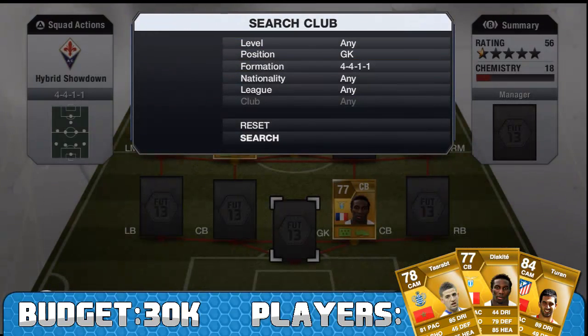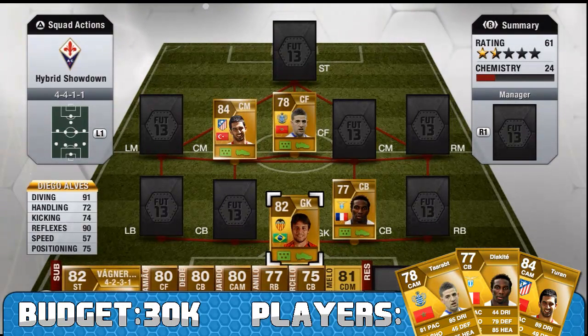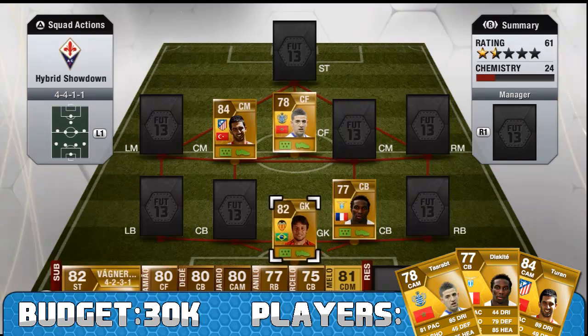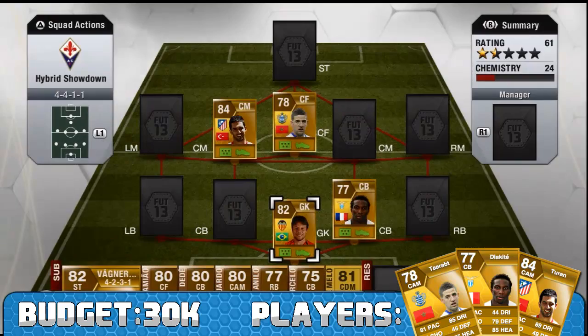In goal we have Diego Alves. He's a fantastic goalkeeper that many people have used. Standout stats are obviously 91 diving and 90 reflexes. A fantastic keeper, stands at 6 foot 2, 6,500 coins — a very good player all around.